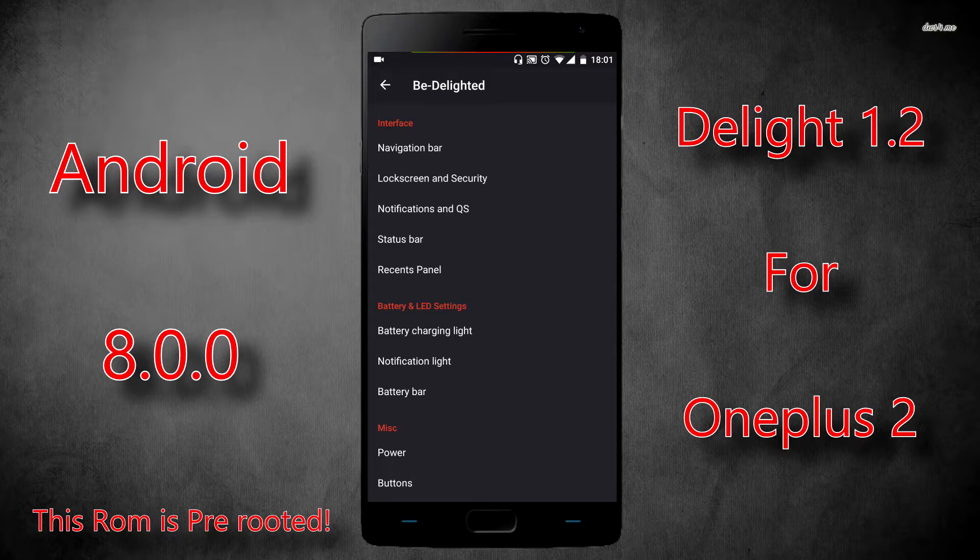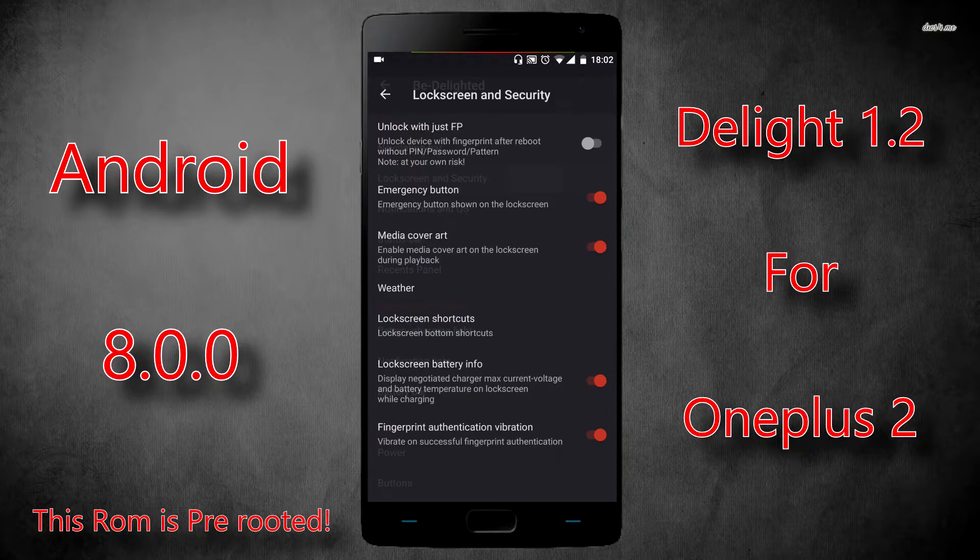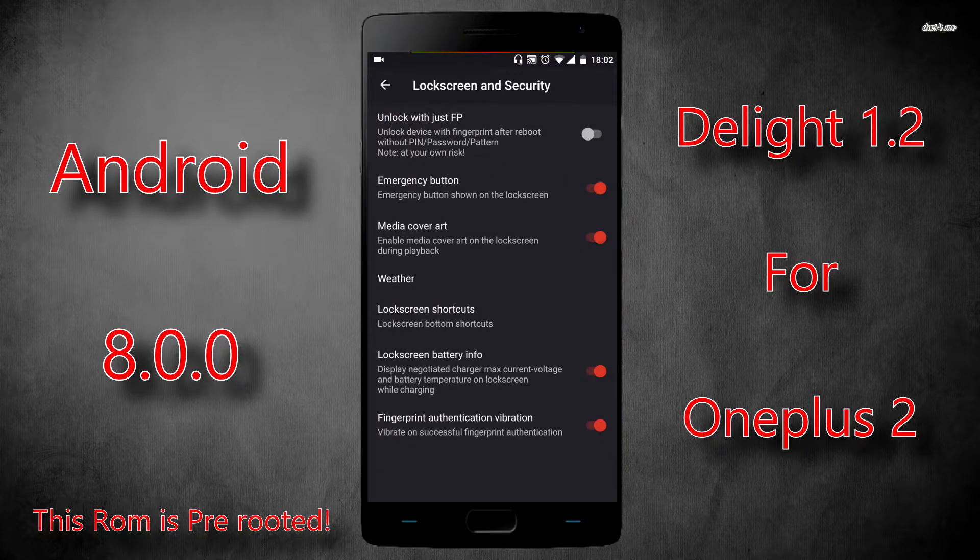So what you've got: navigation bar settings, where you can turn on the navigation bar, adjust it, change its size, change its button type. You've also got lock screen and security settings — your standard things like lock screen shortcuts, fingerprint authentication vibration, and so on.